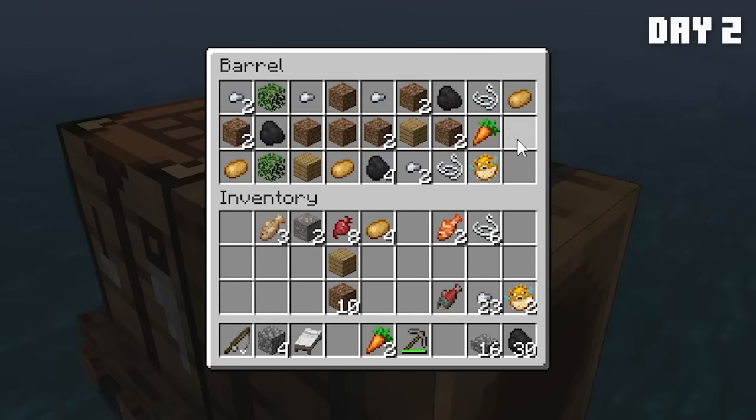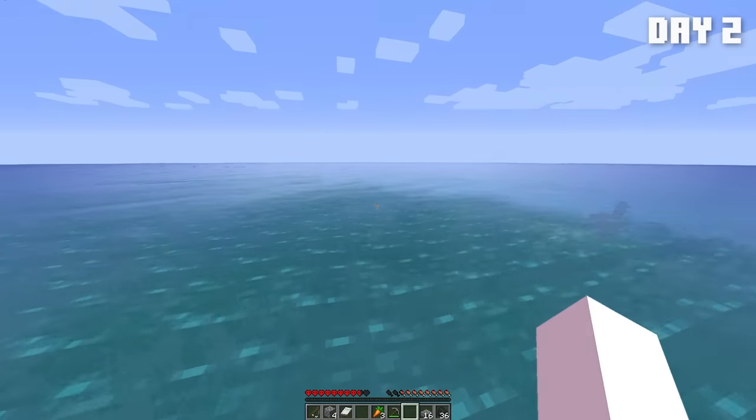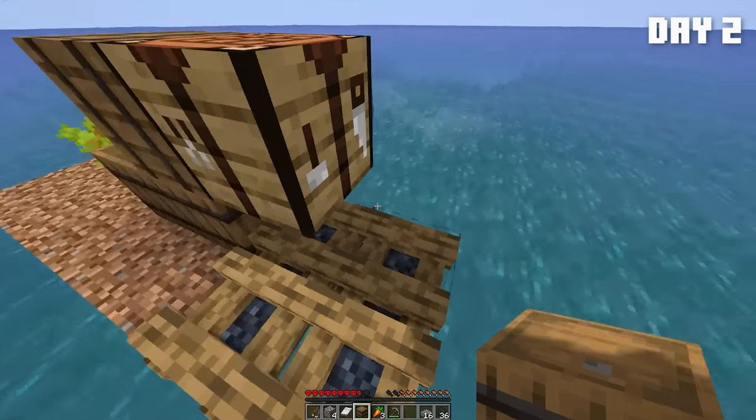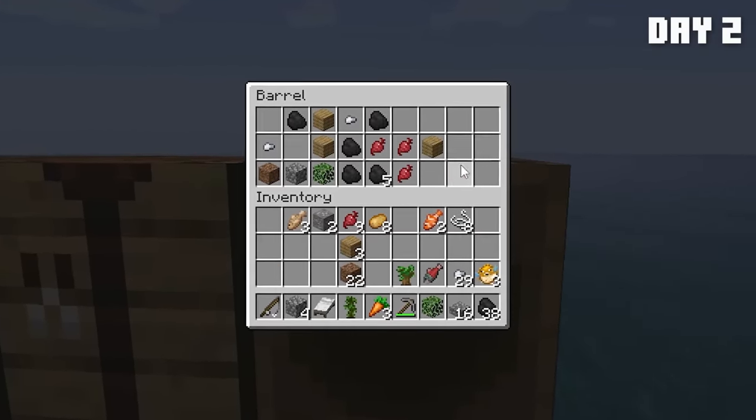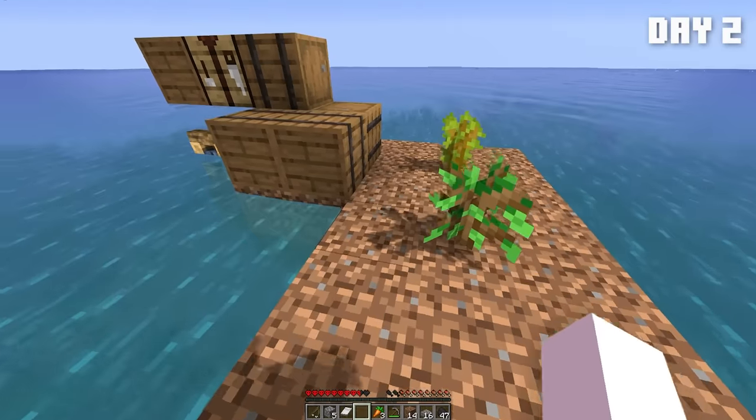Barrel — nice, and no saplings. But puffer fish, that's cool. Another barrel. Barreling into my base, ha ha. Two saplings — you need four of them to use. Yes! Let's go, sapling.